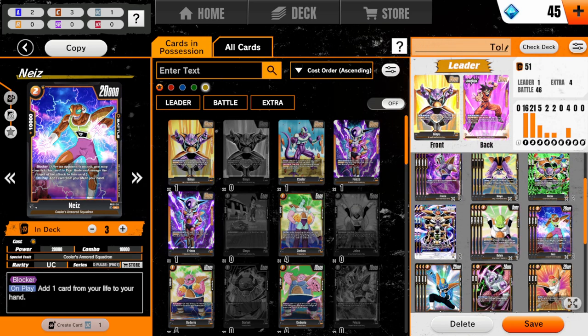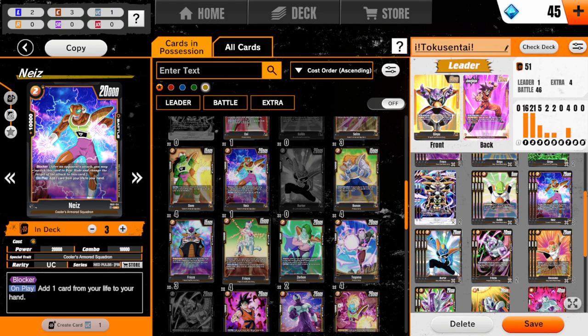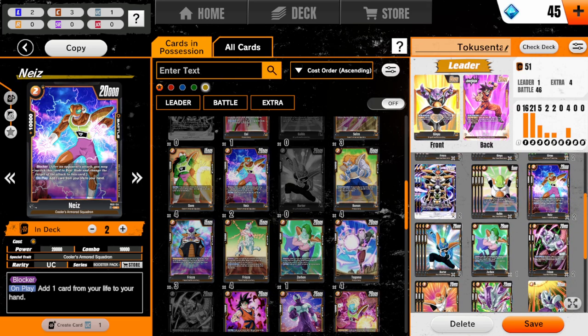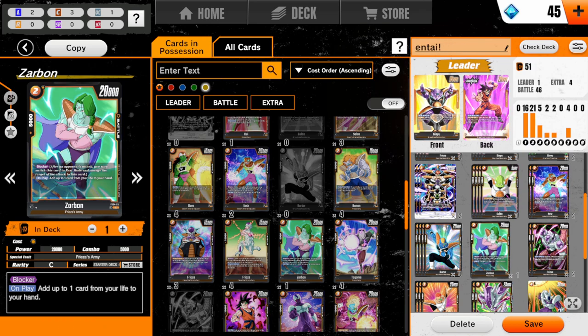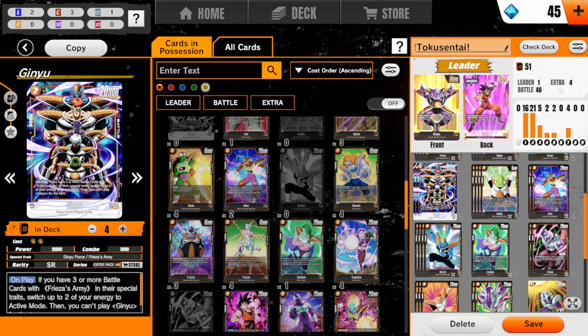I run 3 Gnize over Zarbon. Honestly, I can probably go with this one. The good thing is Gnize is better because he can give plus 1,000 when it's in the hand. But Zarbon actually has Frieza's army - Gnize doesn't, he has Cooler's armored squadron. Which is an important distinction for specifically Ginyu's effect.